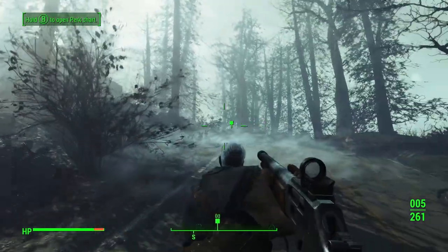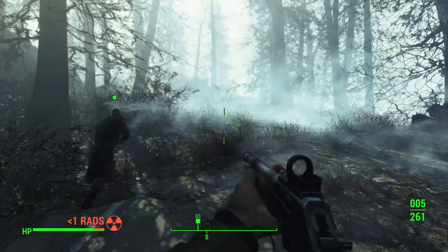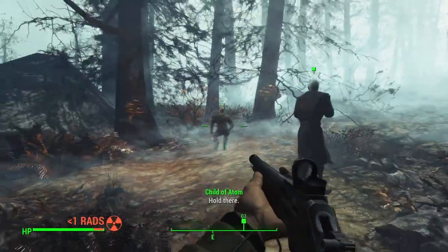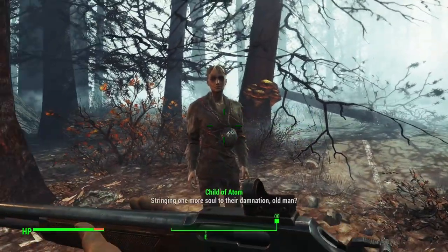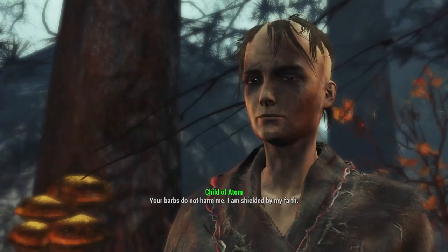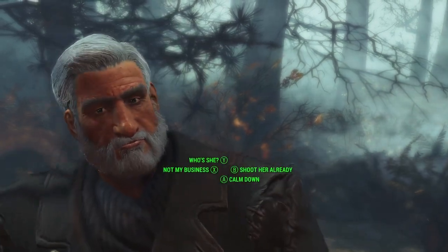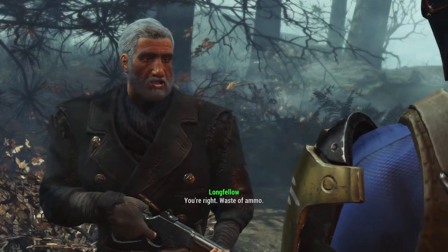This whole place is sick — I'm really liking this so far. By far the best DLC so far. Automatron was alright, Vault-Tec was kind of lame. We encounter a Child of Atom, who's shouting religious zealotry. Longfellow quips that faith won't shield them against bullets. The encounter ends quickly — waste of ammo.